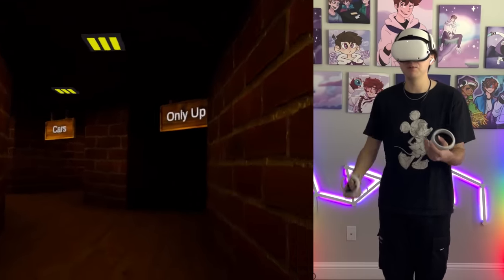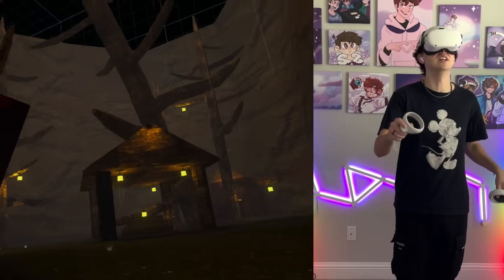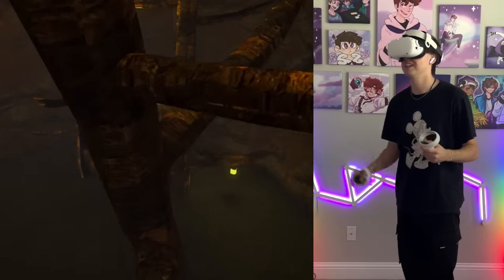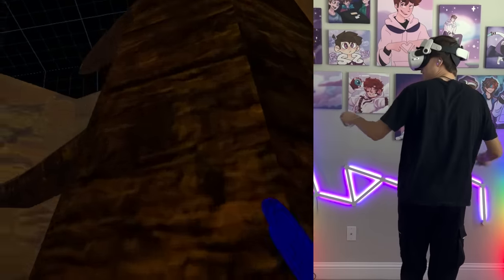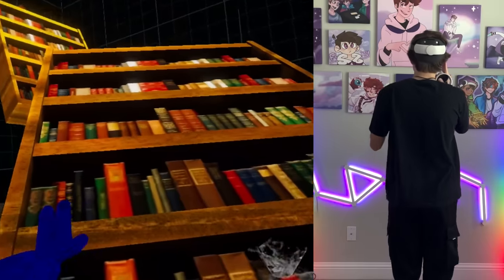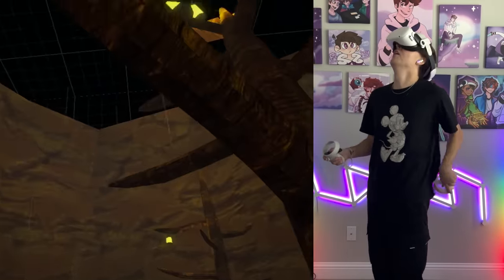There are game modes — only up, cars, and next bots beta. Let's do only up. Wait, I joined! There's actually people here. We're gonna complete this together. What's your name? Carson! Alright, Carson, we're gonna get to the top. I can't even get up this tree. There's milk in a bed. You're already up high! Let's do this thing. I'm doing it, Carson! I almost fell. Get up here — yes, let's go! I'm on a bookshelf now. Wait, did you fall? There's more people here — no, I fell! Carson, complete this without me!